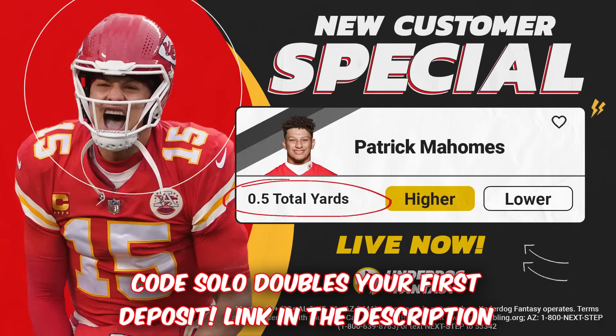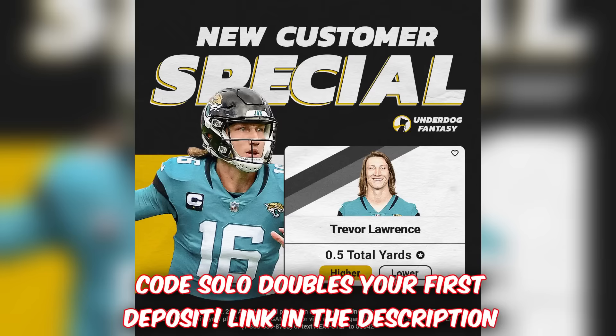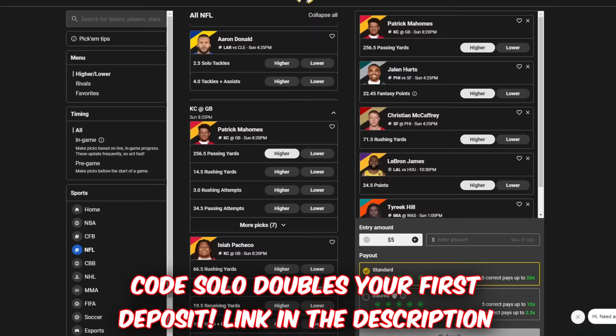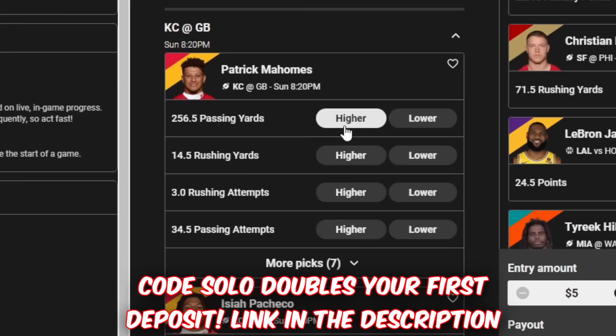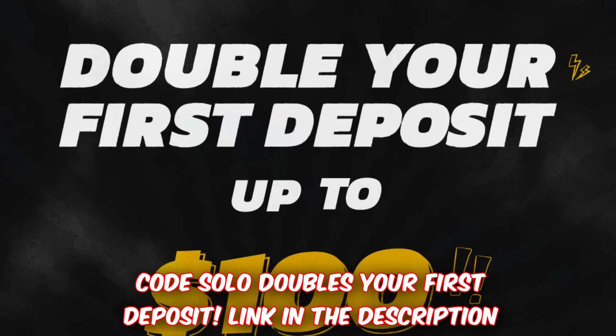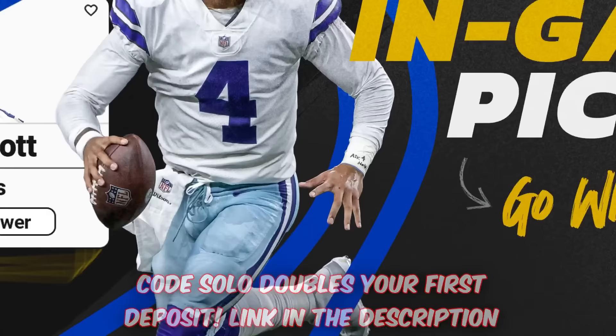One yard is all Patrick Mahomes needs for you to make money. If you know a lot about sports, it's time to start making money. With Code Solo and Underdog Fantasy, you get a one-yard Patrick Mahomes special if you sign up before his game tonight. If you don't sign up in time, you'll still get a one-yard special for another NFL player, like the Trevor Lawrence one for Monday Night Football. Underdog Fantasy is higher or lower on your favorite player's stats. If you get five picks correct and put down $10, you'll win $200, and signing up with Code Solo will also give you up to a $100 deposit bonus. The NFL season will be over in two months — don't miss out. Sign up today using Code Solo.